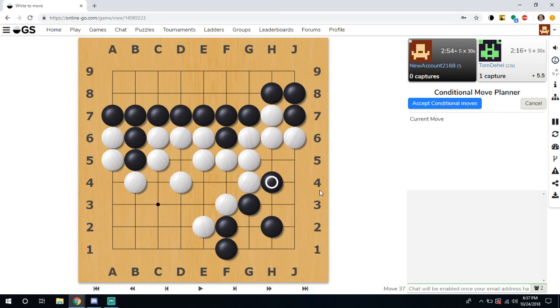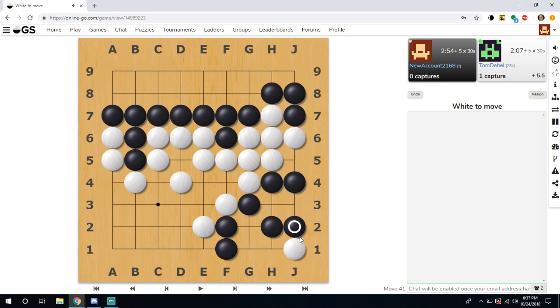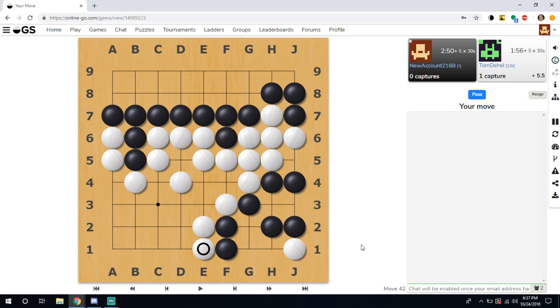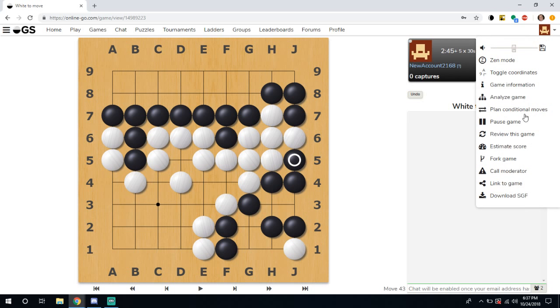Next we can plan Conditional Moves. This means we can say: if our opponent plays here, I'll play here. Be very careful doing this in live games — this is normally for correspondence games. If you're waiting for your opponent to play, you can plan your moves in advance and your moves will respond automatically. For example, you don't have to wait a week to play a simple joseki in the corner — plan conditional moves and as soon as they play it'll play out immediately.